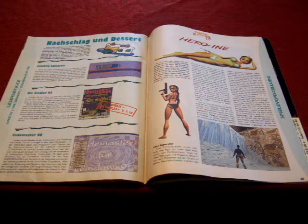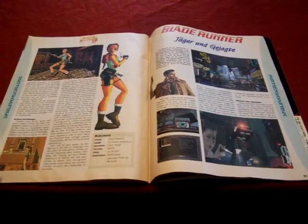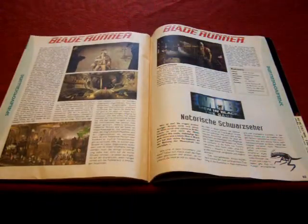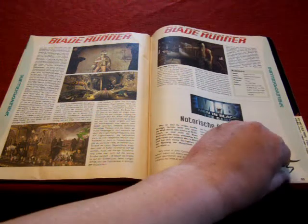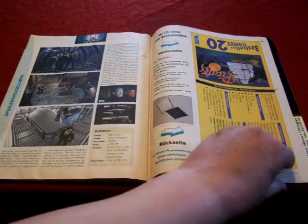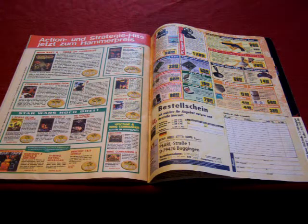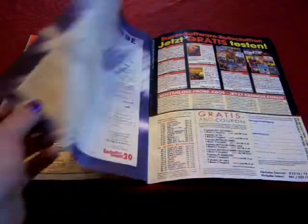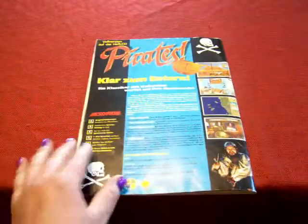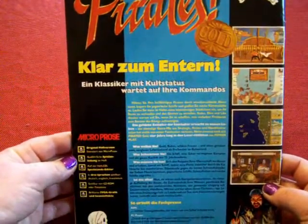That basically was it for the game. Now we come to another section with some game reviews — like Tomb Raider 2, Blade Runner, and Men in Black the game. There's also the CD cover, which is really nice to have. Then we have a few buying pages about games and hardware that was popular in the end of the 90s. The last page is the license. Overall it's a really nice game magazine — pretty neat game and pretty neat magazine.